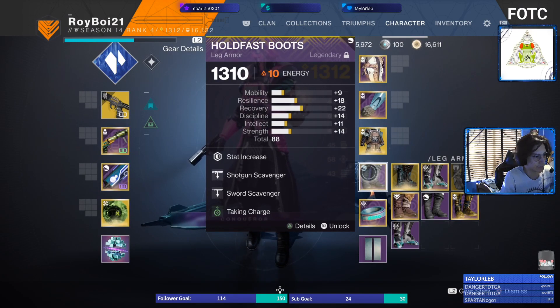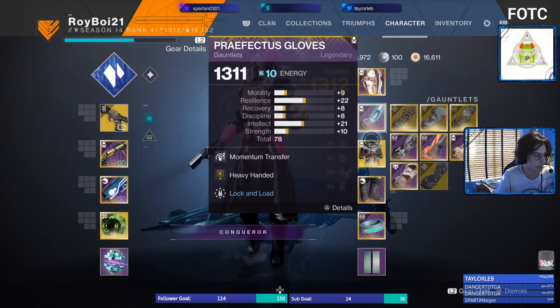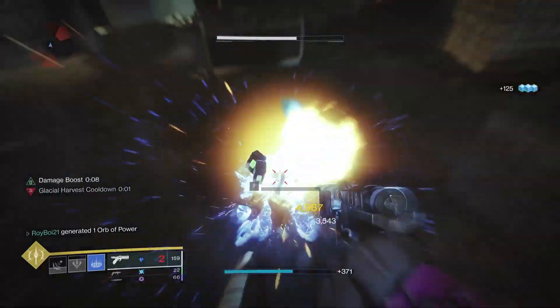And then the boots — just kind of anything you need: Taking Charge, Recharge with Light, Stacks on Stacks, Supercharged — all the good stuff to make sure you're constantly charged with light.